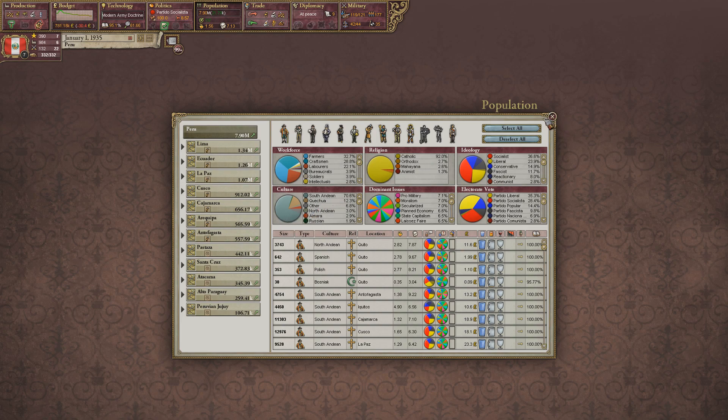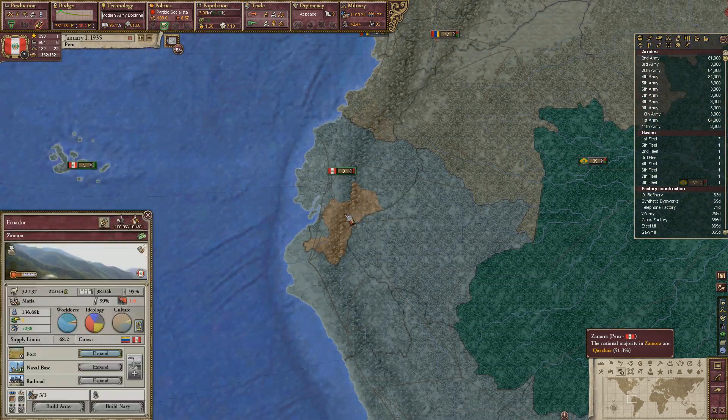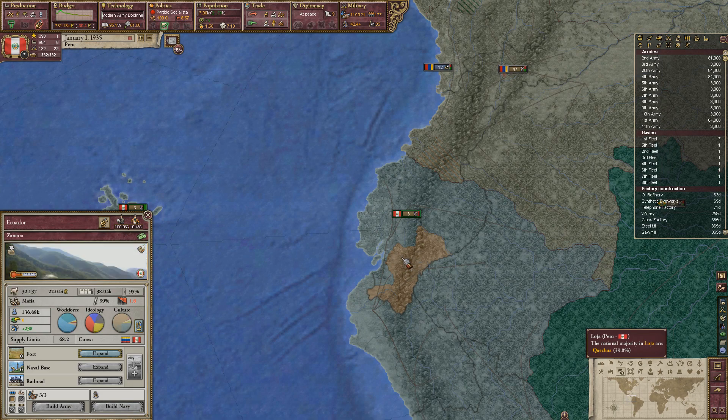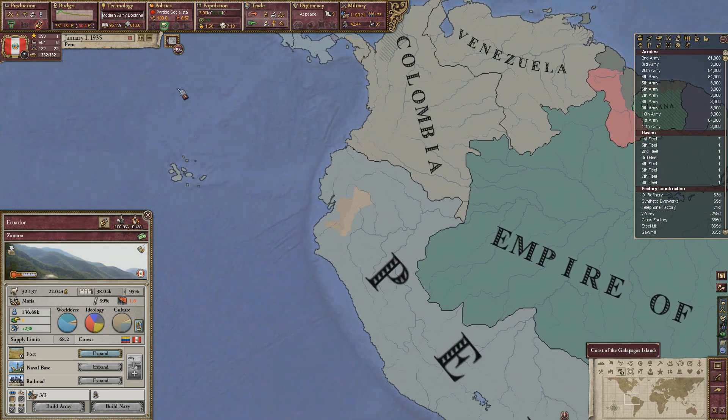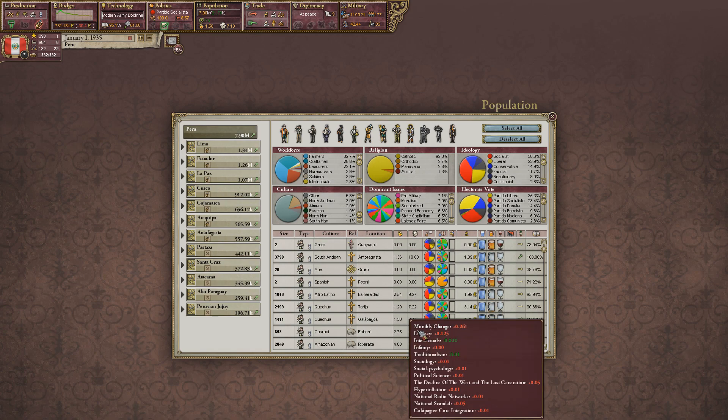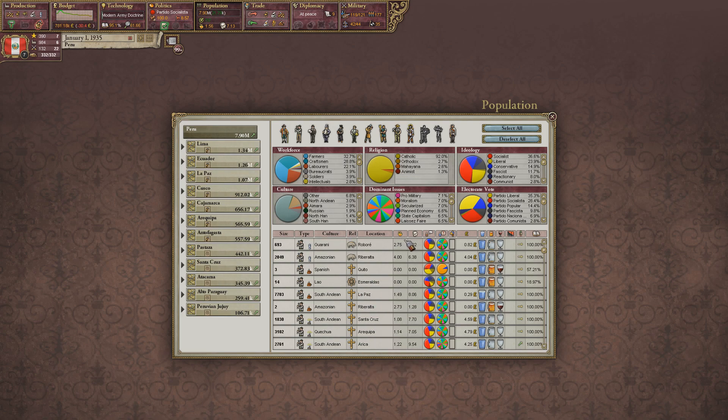Although we still have some Quechua around here. And I guess Ecuador is Quechua? No — I think it's actually North Andean, so I guess it's some Native American poster population still hanging around. Aymara — those are also native I think. So North Andean — here we start seeing some immigrant populations. These are both Chinese of course, and then Russians. And then other 6.77% — that's a sizable population. As you can see, we have quite a lot of all sorts of people: Polish, Bosniaks, Occitans, Guaraní, Spanish, Lao.